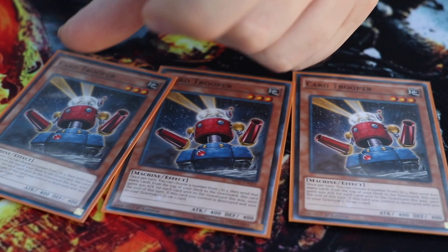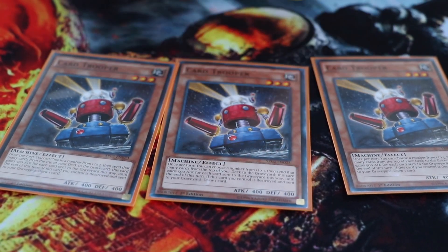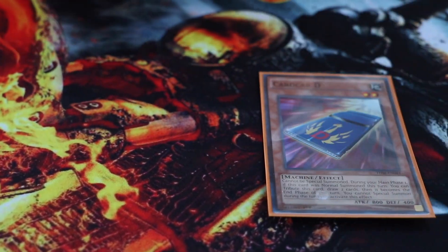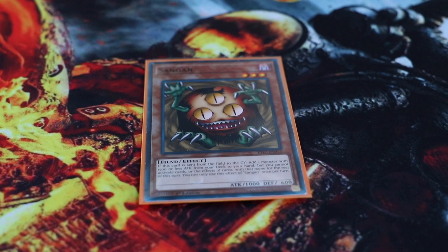A new change: we are putting in three Card Trooper. We want to go ahead and get the traps into the graveyard as fast as we can, give them a nice little boost, but it's mainly to go ahead and dump Card-Car D so we can get our draw power into the deck. One Sangan because it searches anything.